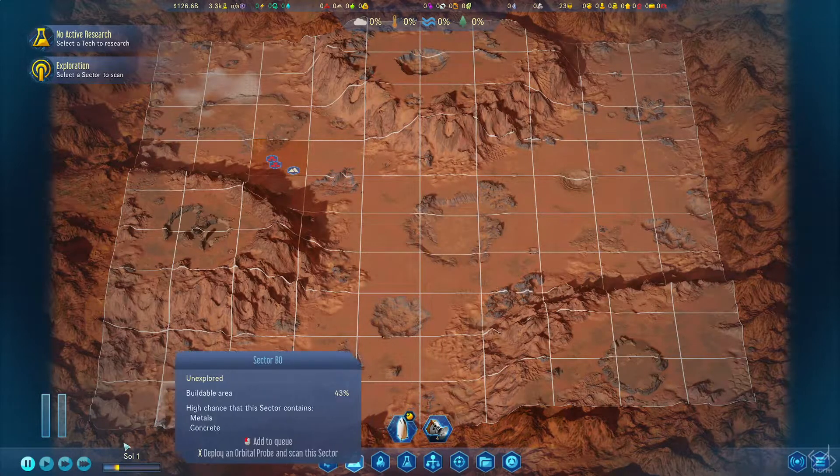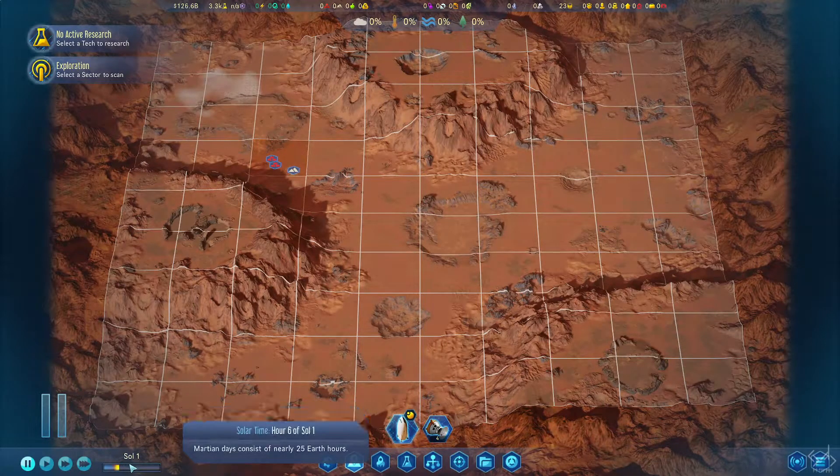Here we have the day counter. A day on Mars is called a sol, so in this case we have sol number one. The game doesn't start immediately at zero — it starts a little later when the sun has risen. Mars sols consist of nearly 25 Earth hours, which is one reason why the teams for the Curiosity and Perseverance rovers are actually living on Martian days — working a 25-hour schedule compared to everyone else's 24 hours.